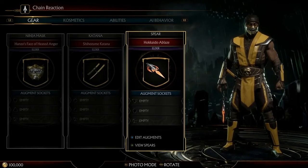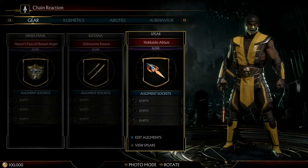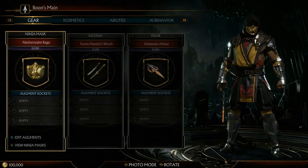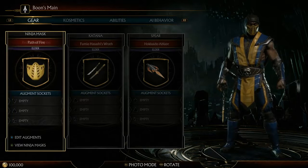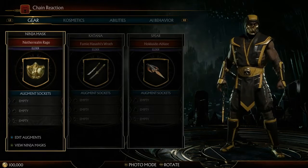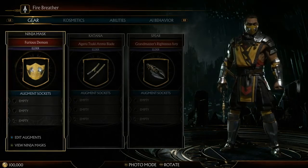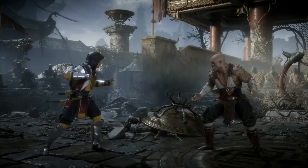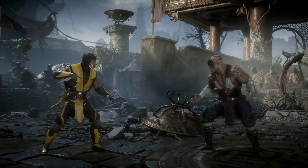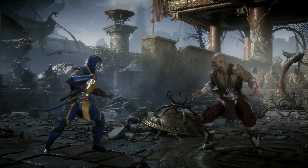This visual is going to give you an idea of the dramatic differences you can have in the different variations of Scorpion. This is the case with all the fighters — so you're going to know with Scorpion and Baraka all the kinds of variations you're going to see playing people online.